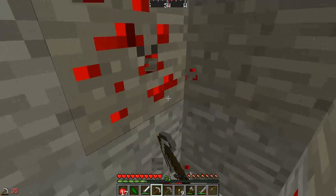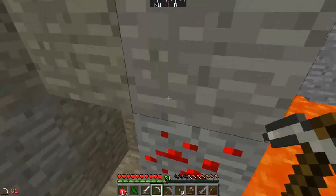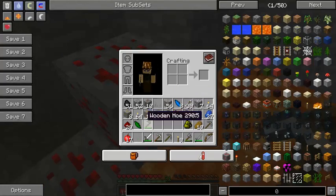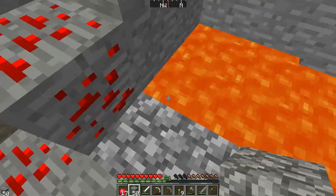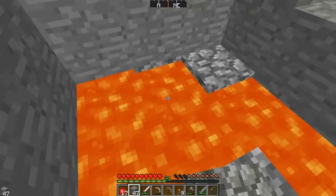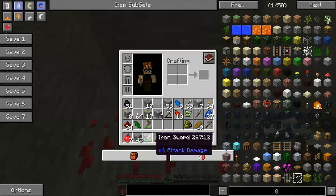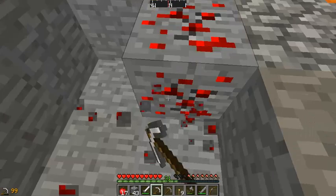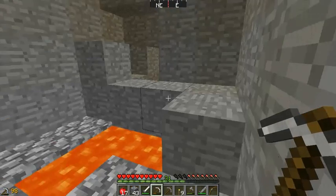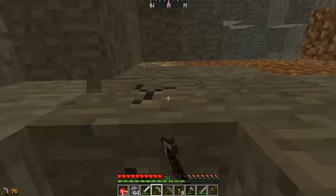Let's be careful — a nice vein of redstone. That's not good. I got an idea. Where's my other pick — oh, here it is. I was a little worried there. All right, let's get out of here. Ooh, gold — I'm gonna need that.